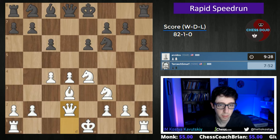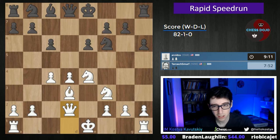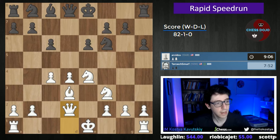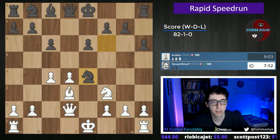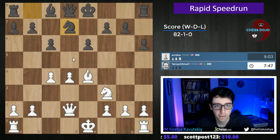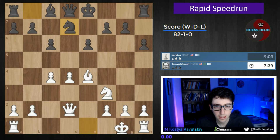Because black can trade these minor pieces, but they're still going to be left with this bad light square bishop. So even though they kind of simplify the position, black isn't really solving their opening problems. That said, it's not going to be that easy to capitalize on this. Black is solid, but actually still passive. Let's take this one. Now we've got to figure out where we want to put our king, if we want to go queenside or kingside. I think kingside here, just keep it simple.